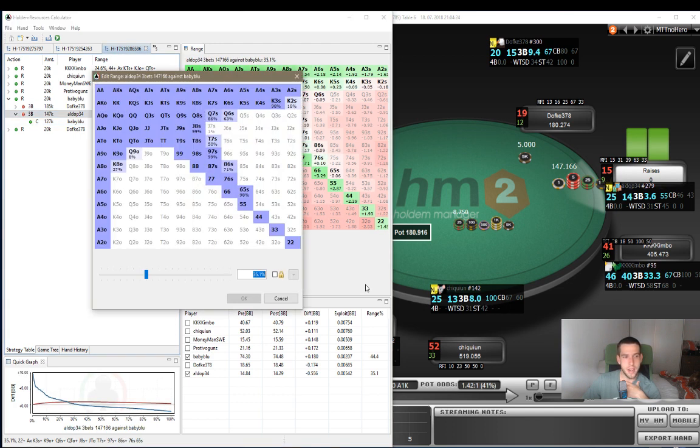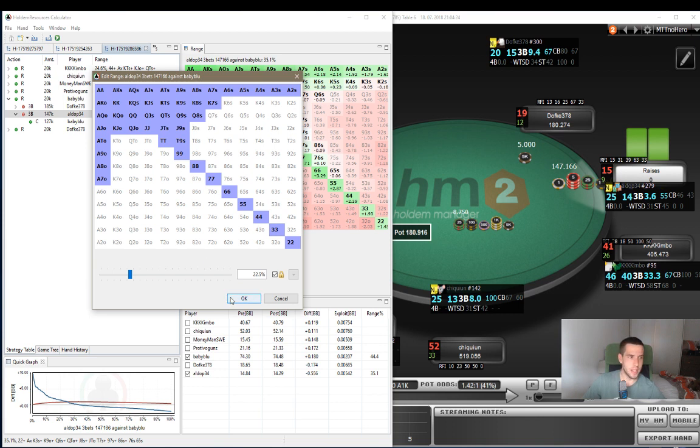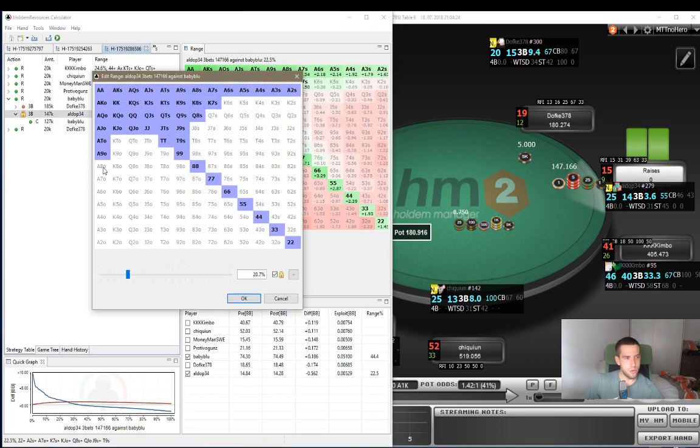Let's tighten his range a bit. Let's say he's definitely going to be shoving all pocket pairs, all suited aces, king-9 suited, queen-9, jack-9, 10-9 - something like that. If we put him at around 22.5%, let's see now if king-jack suited is still a profitable call. And as you can see, king-jack suited is still a profitable call. So you would have to go really, really tight with his shoves to not make this a profitable call.